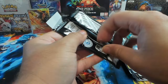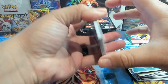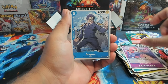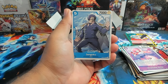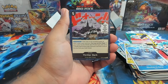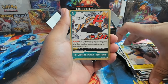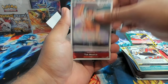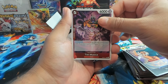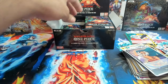Next pack. Pack five: we have Vinsmoke Reiju — I think Reiju and another Vinsmoke card are the two big pulls in this set as well as Gekko Moria. I'd love to see an alt art leader Gekko Moria because I think that's one of the most playable cards. We have a Tot Musica and a Kiku no Joe.